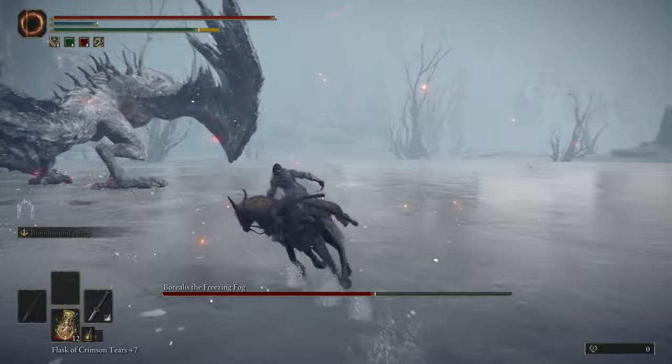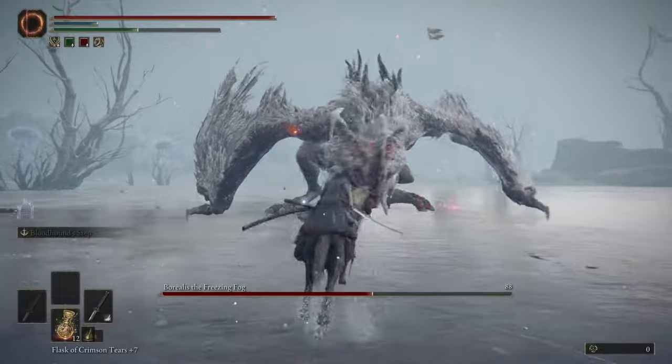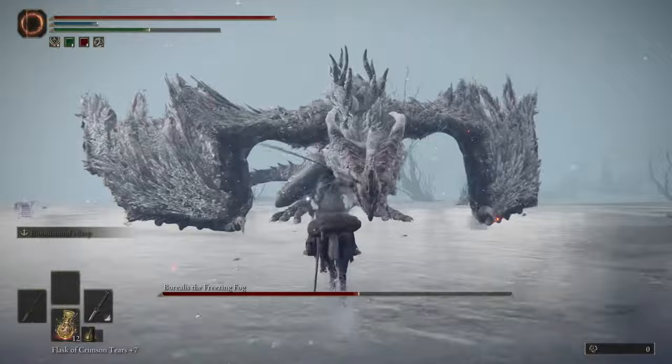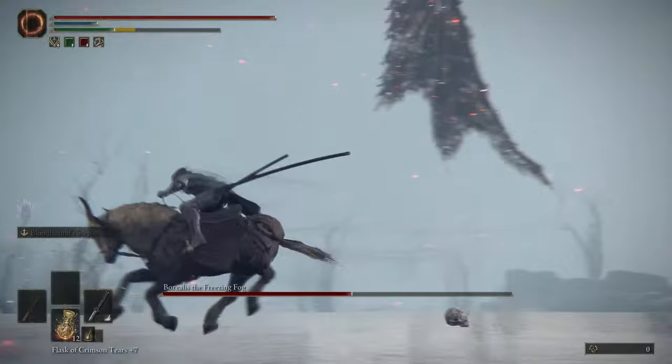When it shouts, be careful not to stand in the shout because that can build frostbite. This one — it screams high and then eventually screams low. So be careful about that. It's easier to tell because the dragon kind of looks like it's sitting down when it shouts high. When it does that, that's your cue to get away because otherwise it's going to shout low, and if you're near it there's a little AoE.